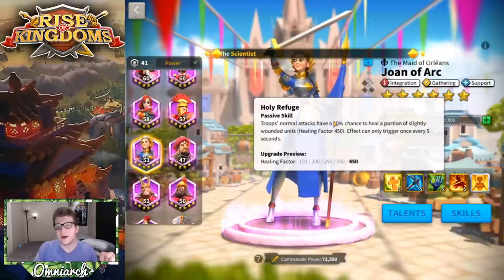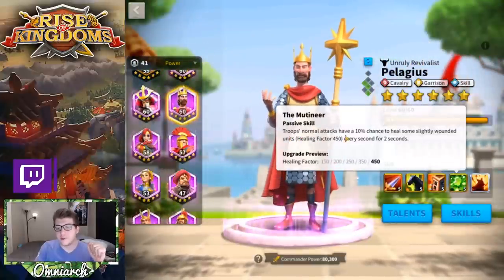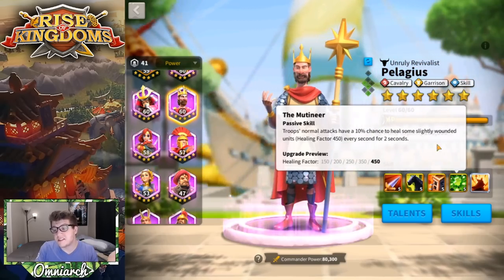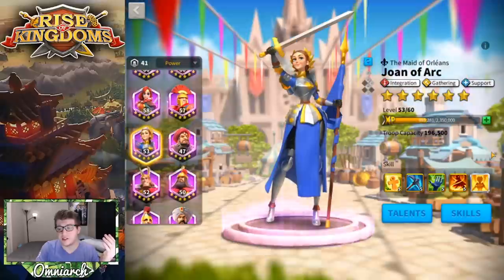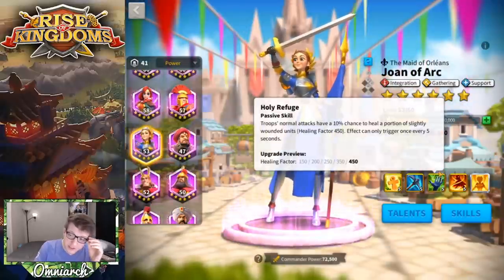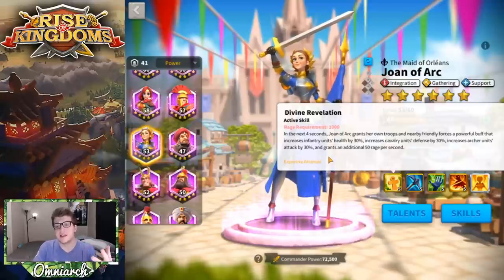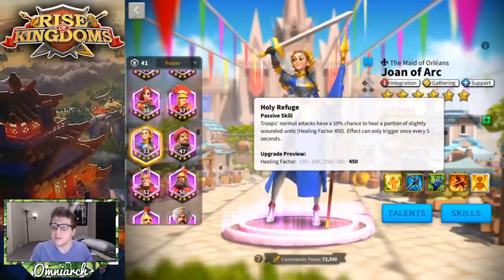Comparing to Pelagius — he has the same 10% chance to heal slightly wounded units by the same healing factor, but every second for the next two seconds with no cooldown. So Pelagius's healing skill seems better than Joan of Arc's third skill. However, Joan of Arc's primary skill is doing an insane buff in a support scenario, whereas Pelagius is doing damage, so you can see why they would balance that out. If Joan of Arc had a healing factor of 900 she would be way too strong.